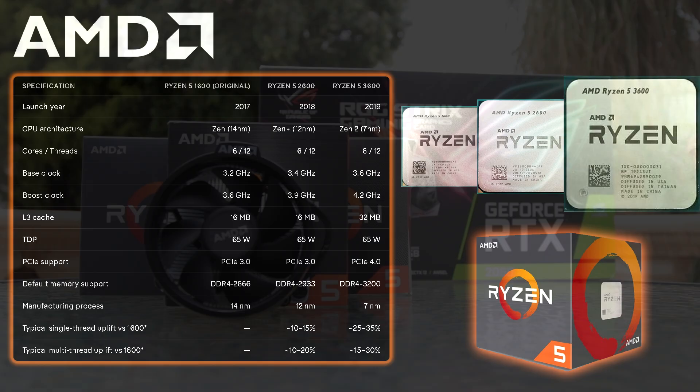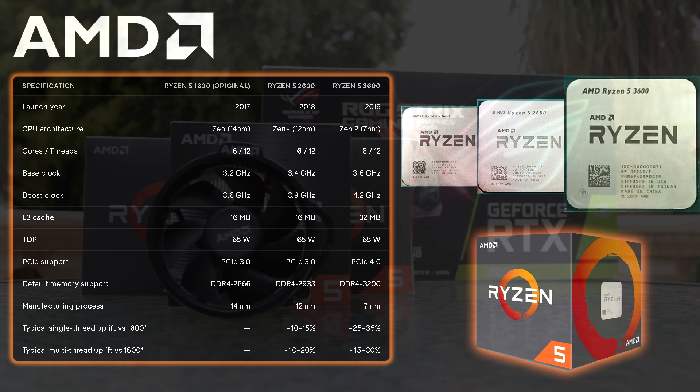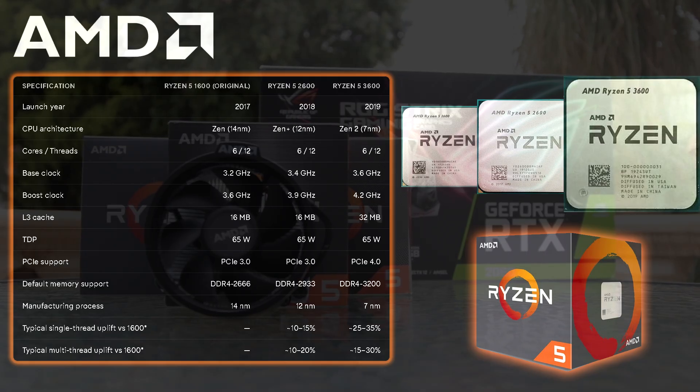Cores and threads are the same across all three. Base clocks increment by 200MHz per generation: 3.2GHz for the 1600, 3.4GHz for the 2600, and 3.6GHz for the 3600. Boost clocks increment by 300MHz: 3.6GHz for the 1600, 3.9GHz for the 2600, and 4.2GHz for the 3600.